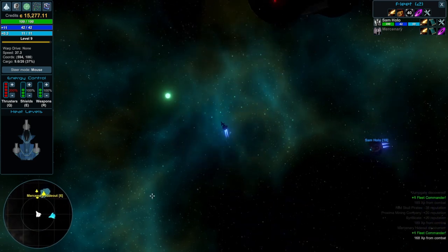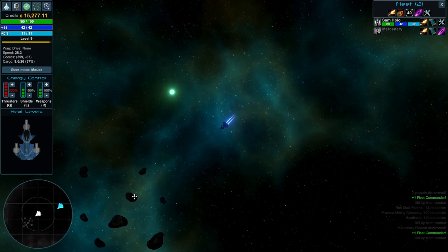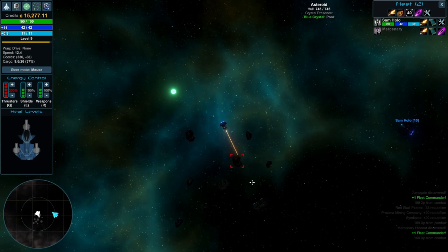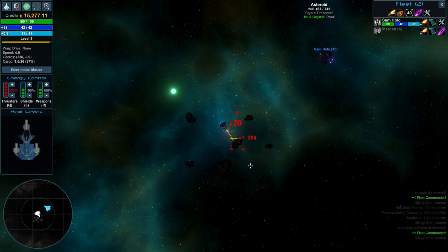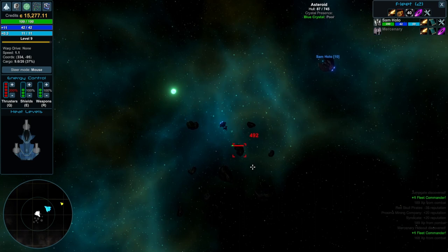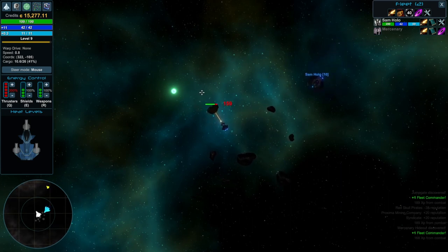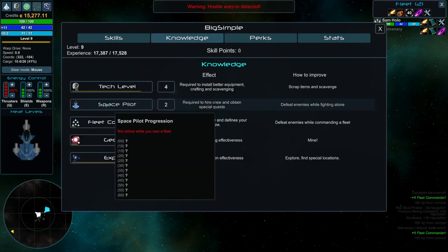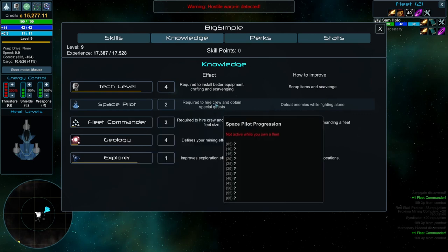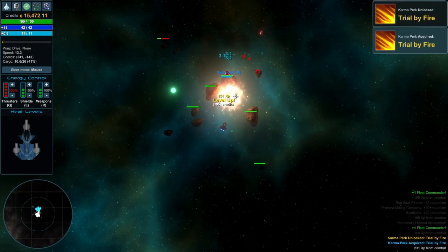Looks like we're picking fights with marauders — this is a very marauder-heavy area. And there's an asteroid field, so I can show off mining. It seems like you can use your guns for mining, but it maybe only speeds things up a very minor amount. There's our gray ore. Even though we're not getting very much right now, doing this is still rewarded and incentivized because you're upgrading your geology stat.